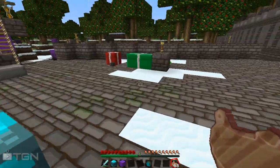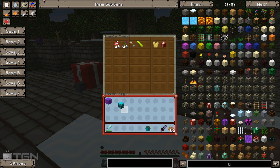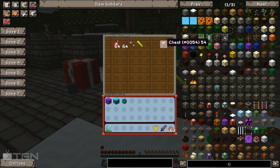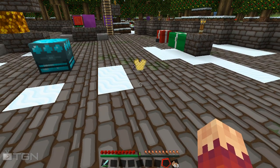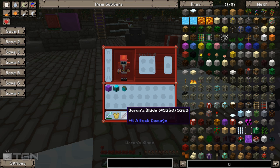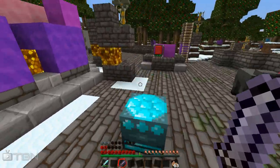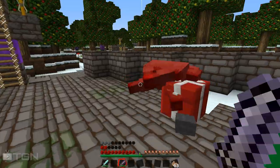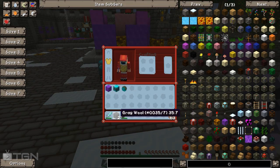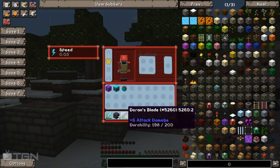Next I'm gonna show you Darren's Blade and Warmog's Chestplate. With Darren's Blade, you gain an extra heart whenever you pick up the sword - it gives you extra health. Sword down, extra health; sword up, no extra health. And with Warmog's Armor, you get even more health and armor on top of that. It's roughly equivalent to a stone or iron sword in damage though.